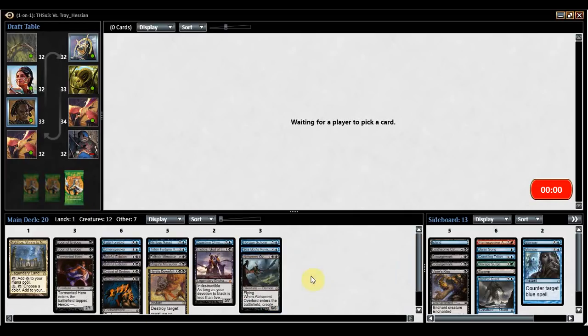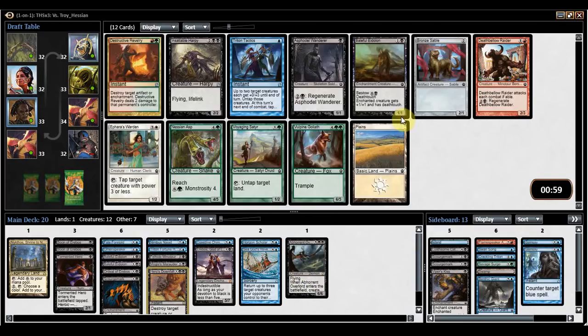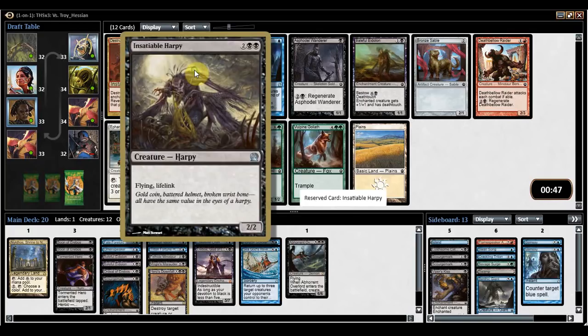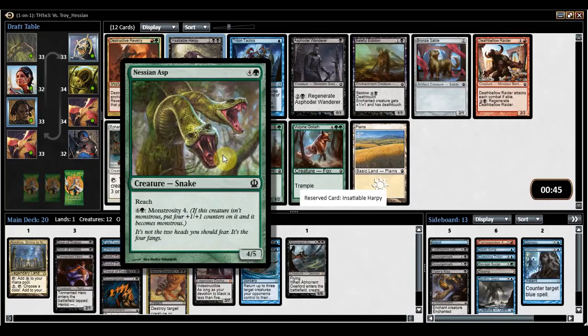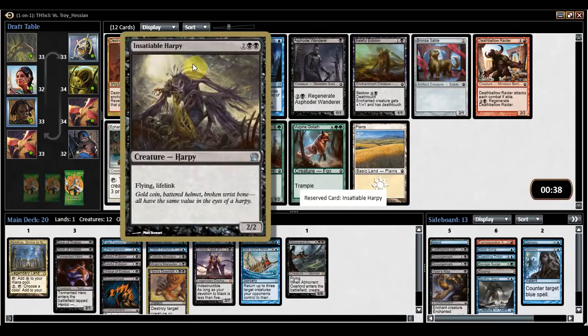Insatiable Harpy — that's a nice one. Perfect on the curve, and it's double black for Devotion. Nessian Asp is probably the best card in the pack — maybe a little bit worse than Nessian Asp. This was upgraded to an Uncommon when they printed it in Conspiracy, just to showcase its power level. Insatiable Harpy is great though. It's a Sadistic Skymarcher — except you don't have the option to reveal a Vampire from your hand. It's also double black. It's a 4-mana 2-2 Flyer with Lifelink — a good creature.